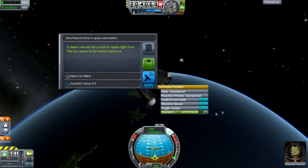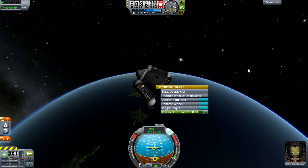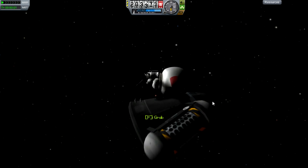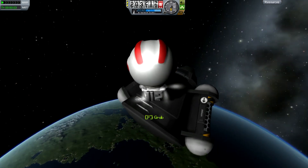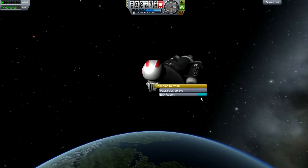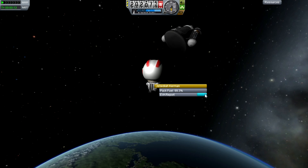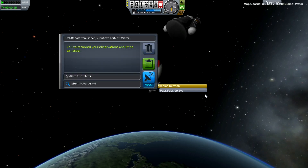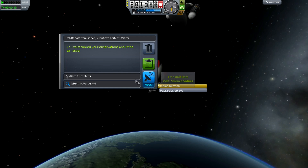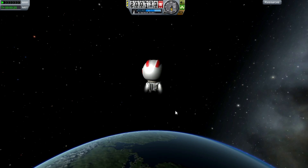Observe the Mystery Goo — 'the goo seems to have clumped into a sphere and also appears to have become brittle.' That's worth 10 science. On top of the 7 from the earlier observation, that's an additional 10 — I'm going to keep the data. I'll also do a Crew Report while I'm here: 'It seems we're very much in space right now. The sky, it seems to be mostly below us.' Worth 5 science — I'll keep that too.